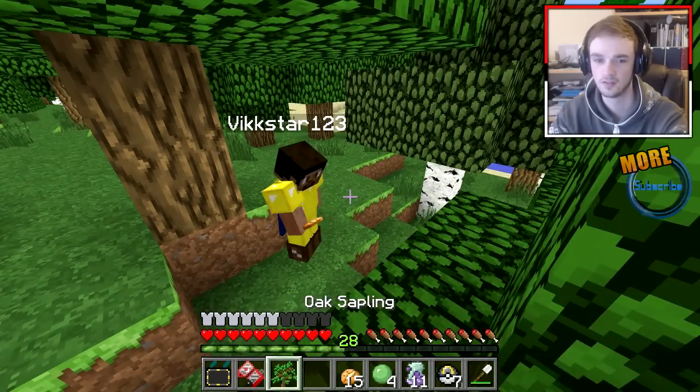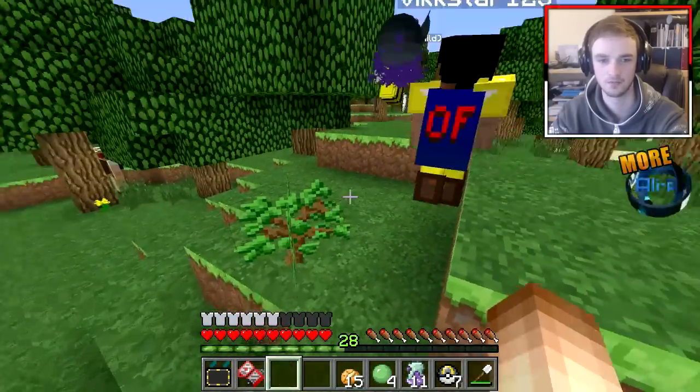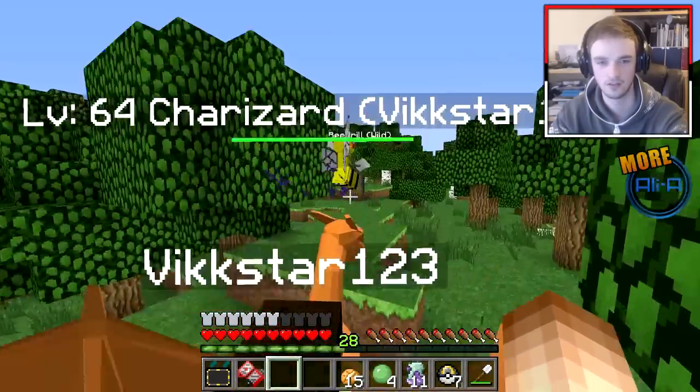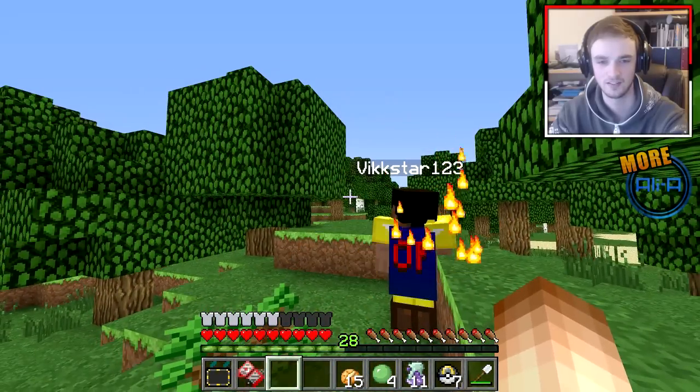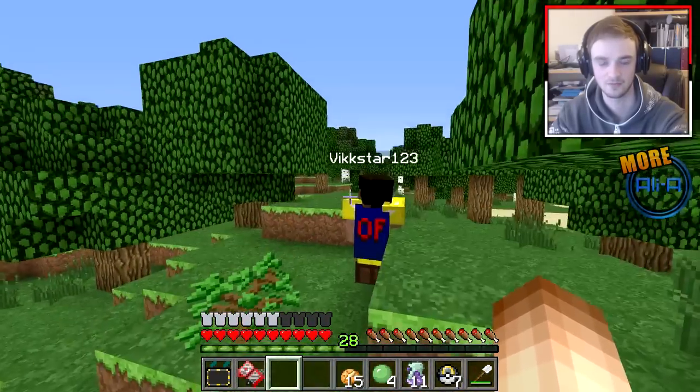I'm only one level away so let me choose — it's gotta be on this Beedrill kill. Yeah, go for it. Alright, I'm using my Charizard now — no messing around, let's KO this. Boom, yeah buddy. Ghastly's going to level 25.